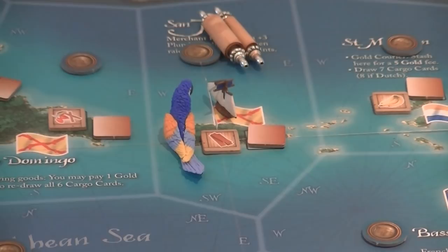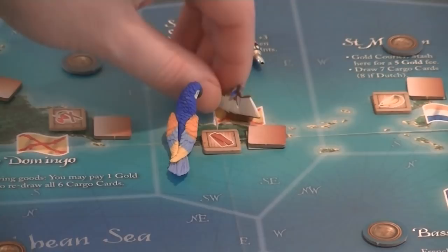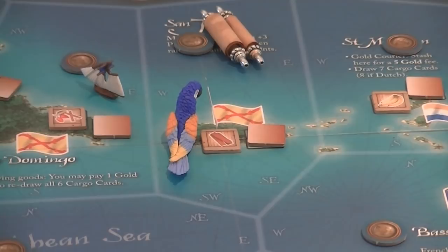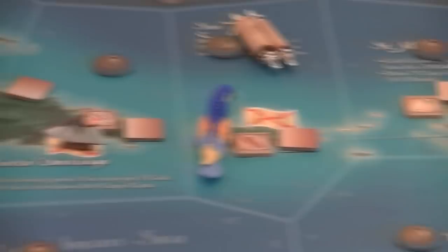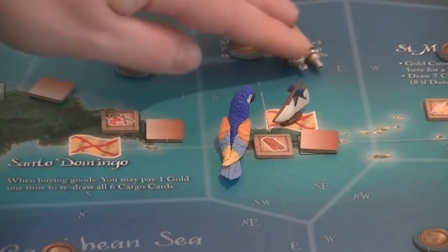You have three actions per turn. The first is Move. Leaving port costs one movement, moving across a sea zone costs one, and entering a port costs one. So in three moves you could leave San Juan, cross to the next sea zone, and dock in Santo Domingo. Players cannot be attacked while in port, so merchant players sometimes just move to stay safe.